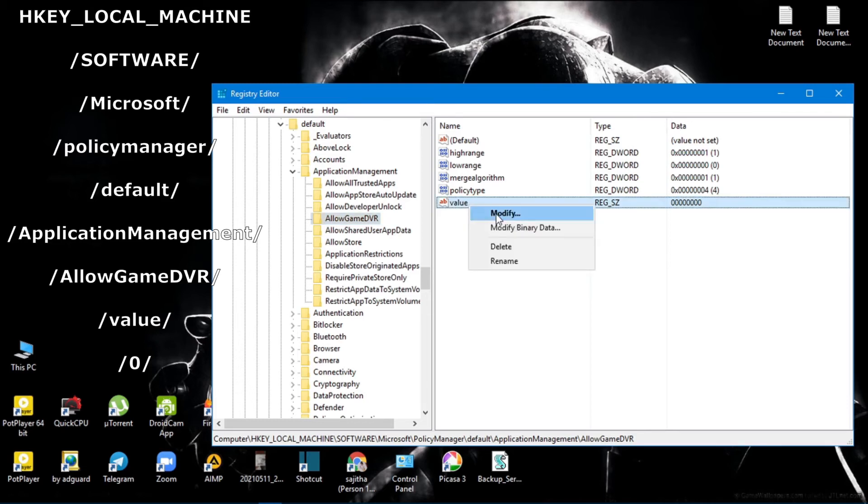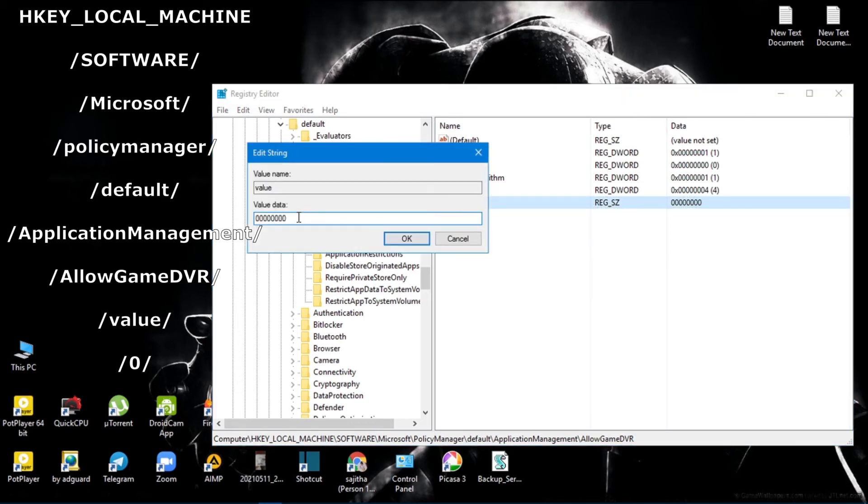Now find the value file, right click on it and hit Modify. Set it to 0, then hit OK.